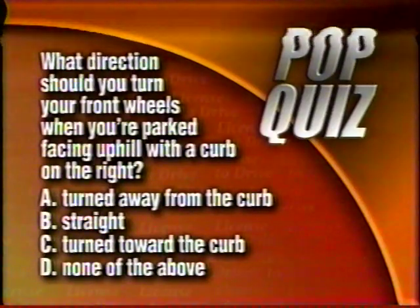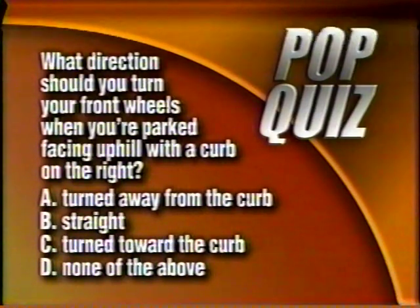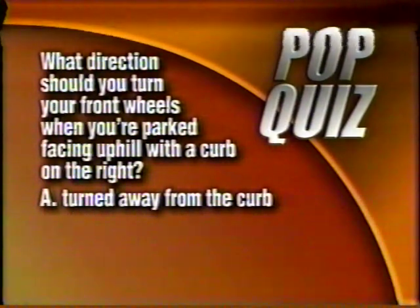Where should your front wheels be when you're parked facing uphill with a curb on the right? A, turned away from the curb; B, straight; C, turned toward the curb; or D, none of the above. The answer is A, turned away from the curb.